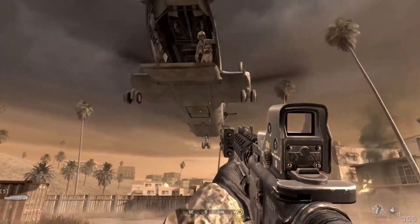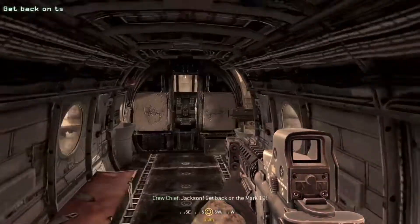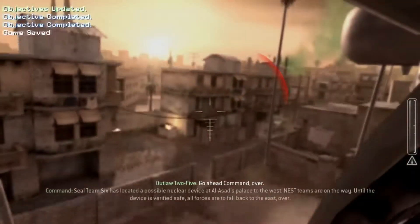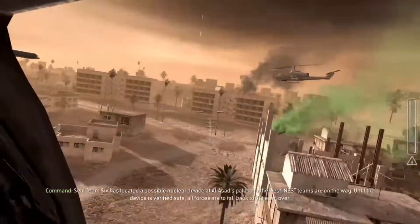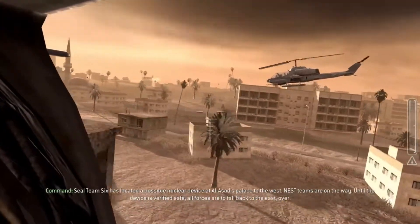All right, let's go. Jackson, get back on the Mark 19! Outlaw, be advised. We have a situation here. Go ahead, Command. Seal Team 6 has located a possible nuclear device at Al-Asad's Palace to the west. NEST teams are on the way. Until the device is verified safe, all forces are to fall back to the east. Over.